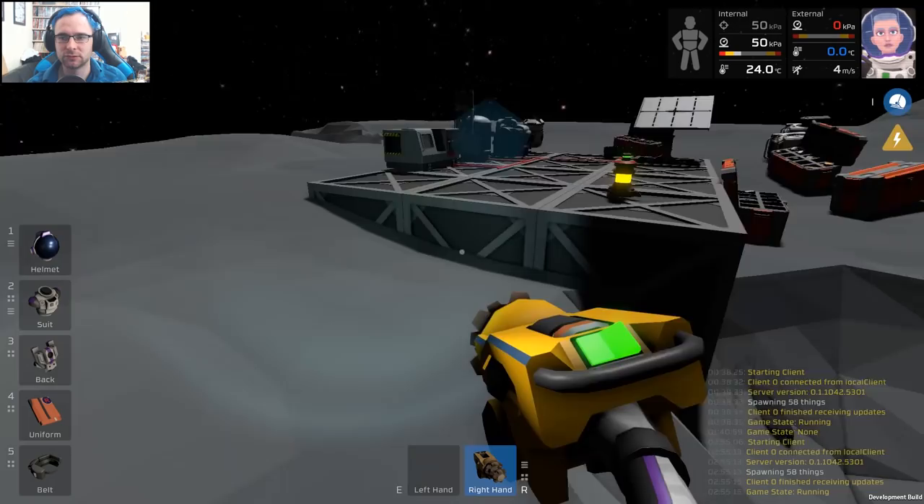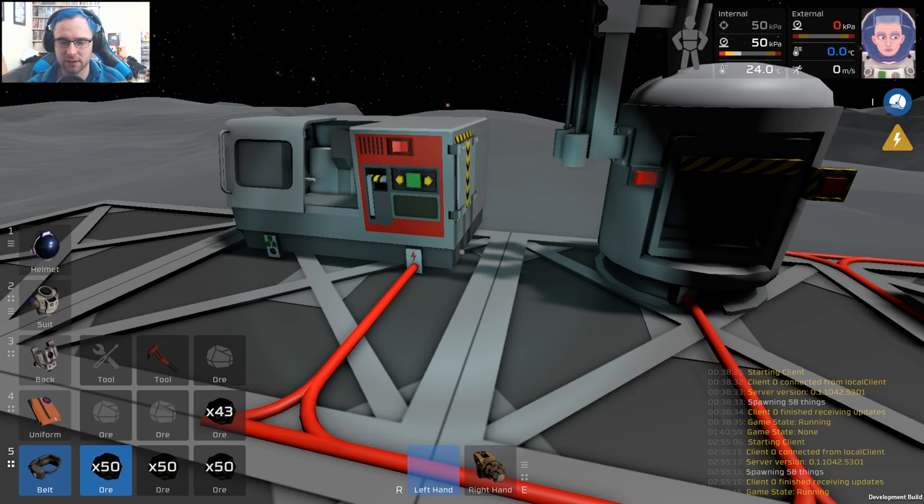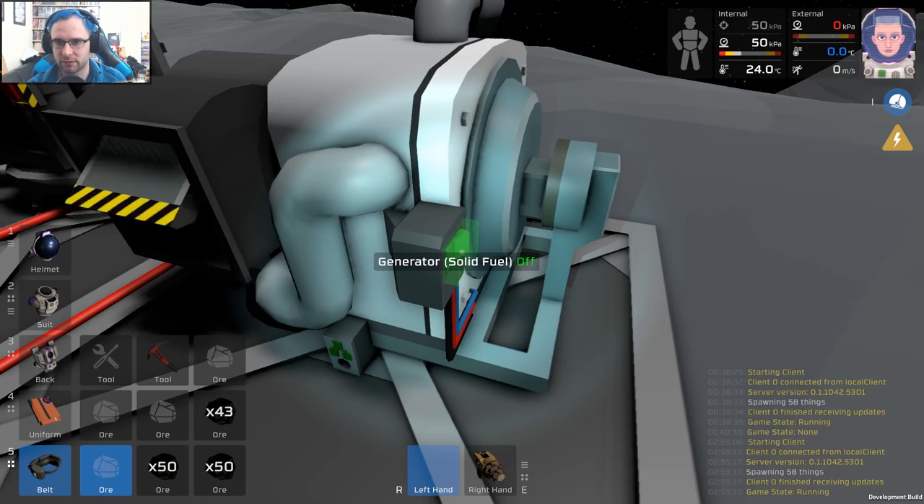Give me my coal. Switch hands — because that's a thing in this game. We'll take this, put it in here, and then press this button. Now the generator should be creating power. The thing is, there's no visual indication that the generator is actually really doing anything.